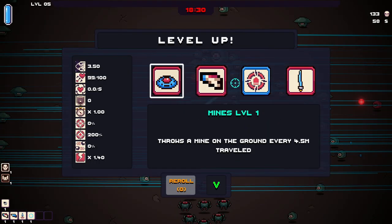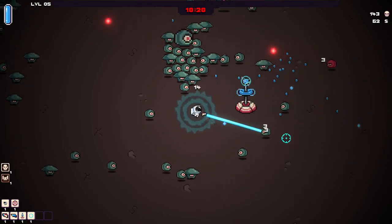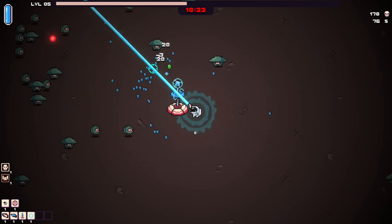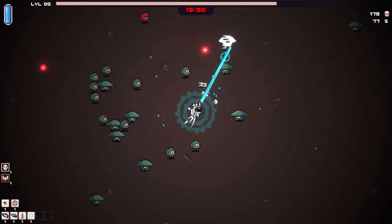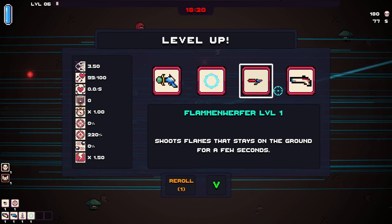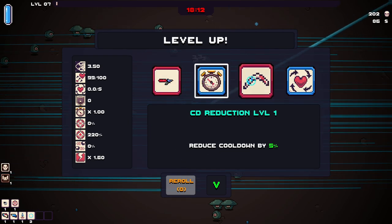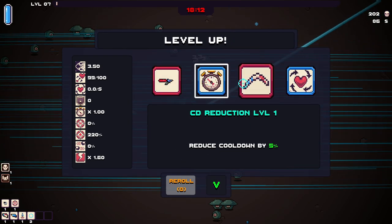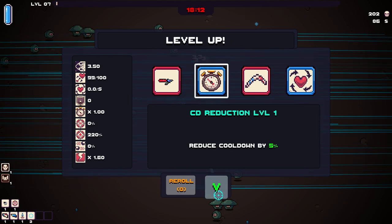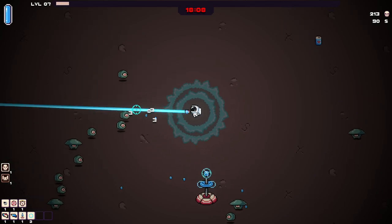Ah, do I grab AoE again? I think I do, because the close range damage was good, especially when it was larger scale. We can sit on the Tesla coils and just wait it out. Alright, critical damage is good, even though I don't have any crit chance right now. I think just in preparation for future rounds, it would be a good idea. Should be some good XP here. Flamin' Werfer — no, we're going Force Field Level 2. I'm going to go with a reroll here and go with probably cooldown reduction.